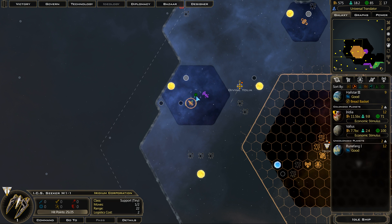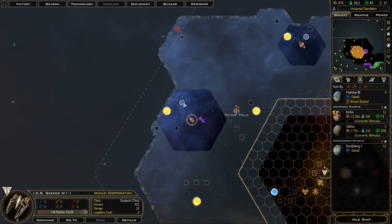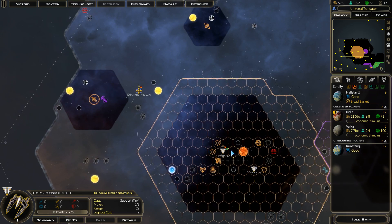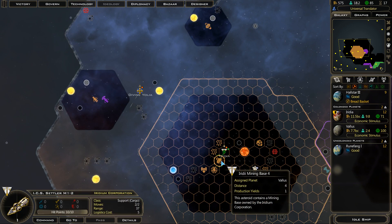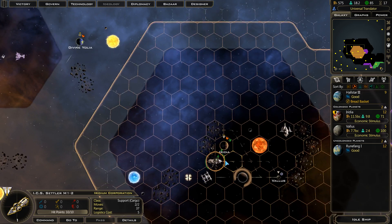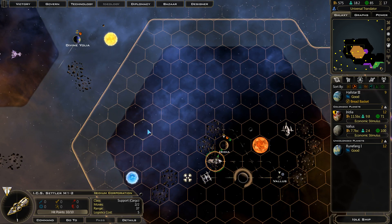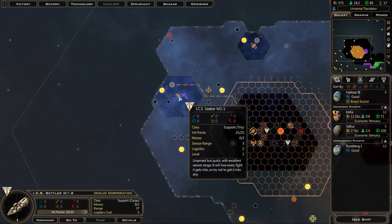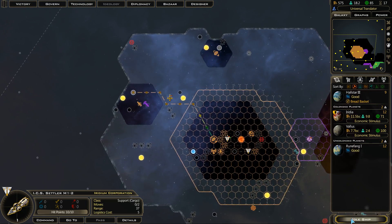This seeker is just a scout, though. Hey, there's a class 9 breadbasket planet, and we do have that spare colony ship — which apparently still hasn't even landed yet. So, alright, redirection. Off you go. Hopefully no one else takes it before we can get there.